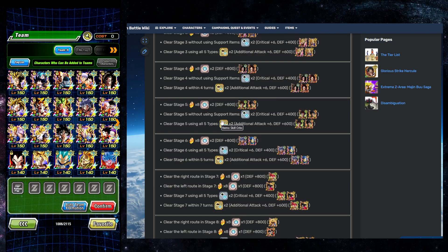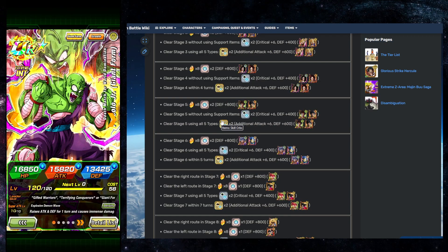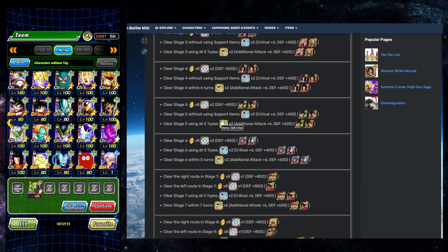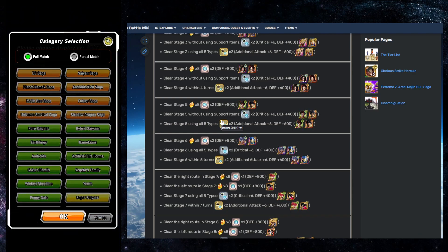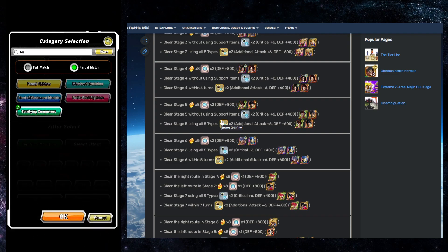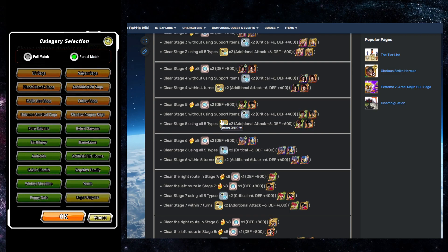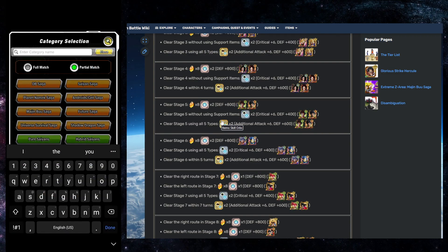For this event, we're going to bring Piccolo Jr.'s team just for fun. Piccolo Jr. leads Gifted Warriors, Terrifying Conquerors, or Giant Form. I haven't used this team in a while, just because we haven't gotten any Terrifying Conquerors or Giant Form buffs recently. But it should be good to go for this event.